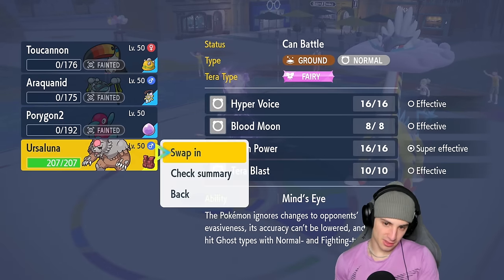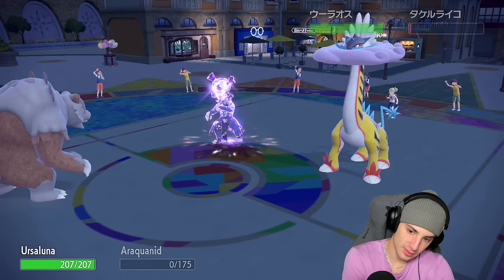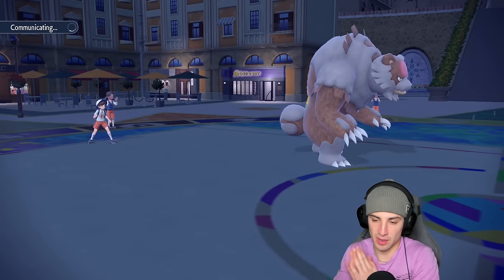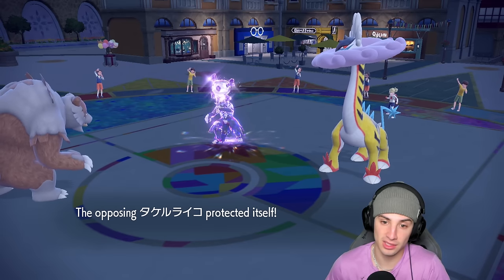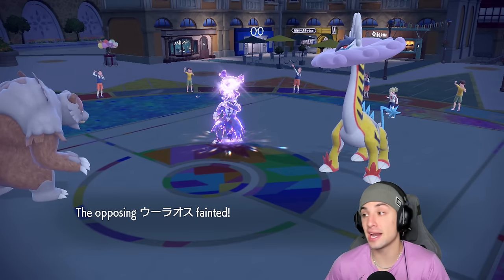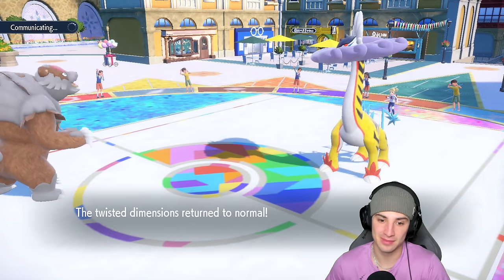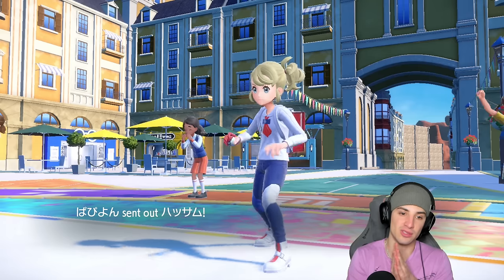They went opposite on me and did me dirty — we're going 1-and-2 for today's video unless Ursaluna can clutch up. Now that they've Terastallized into Poison, we actually have a shot to win this — Raging Bolt can't really hit me. I'm just going to Earth Power this slot. They protect Raging Bolt — that's odd. Earth Power flies — wait, we've got a chance! Ursaluna coming in hot! Twisted Dimensions, return to normal — Hyper Voice can finish off Raging Bolt. Let's see who the final Pokémon is — Scizor!